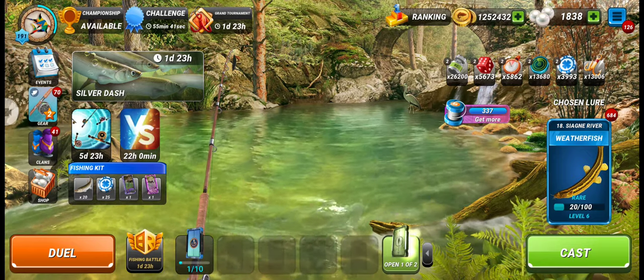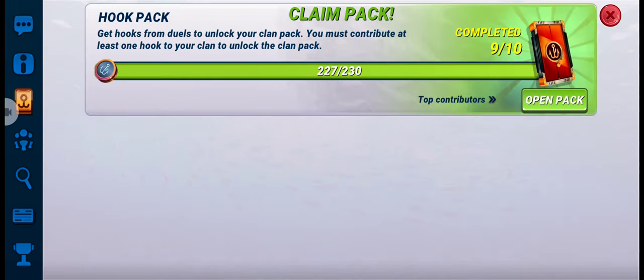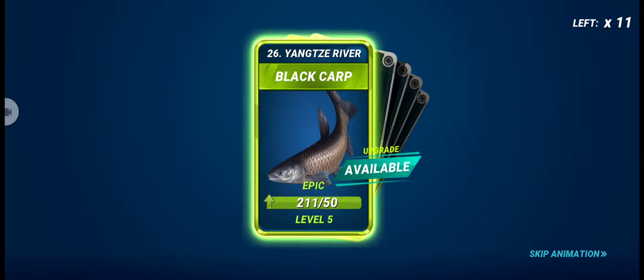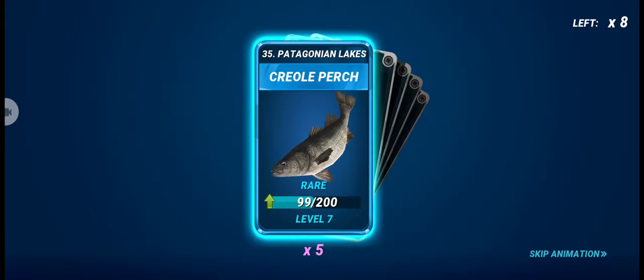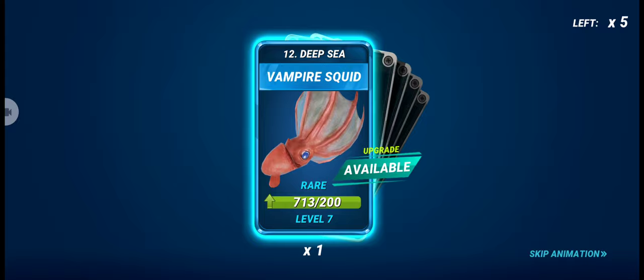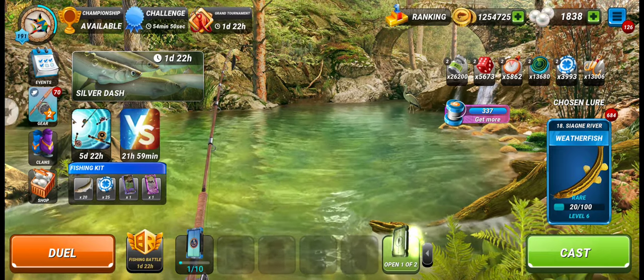I didn't open my clan hook pack yet, so let's open it to see if we're lucky enough to get the new rare fish. We got five lures of this rare fish, 46 lures of Greater Amberjack, two lures of Short-nosed Spear Fish, and one lure of Vampire Squid. Unfortunately I didn't get any new European Smelt lure in the clan pack — bad luck. We'll have to get it from the event.